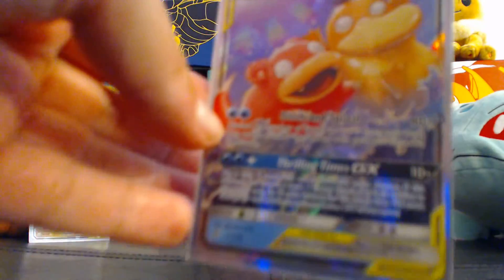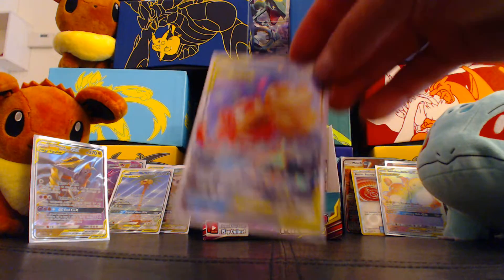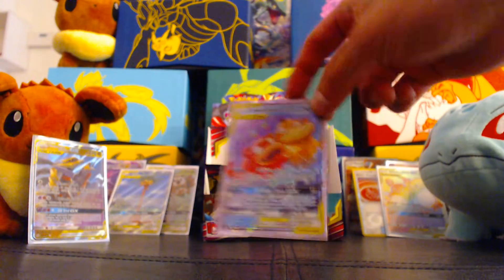I could see this working in Expanded with Ditto and Splash, because you can get so much draw and get a bunch of supporters in your hand and just unload the hurt.